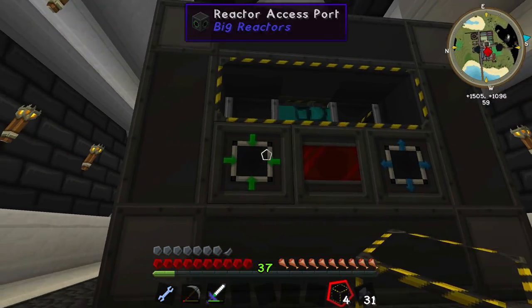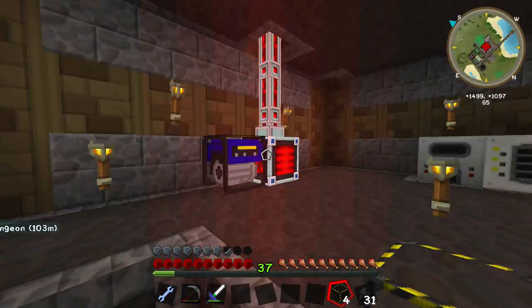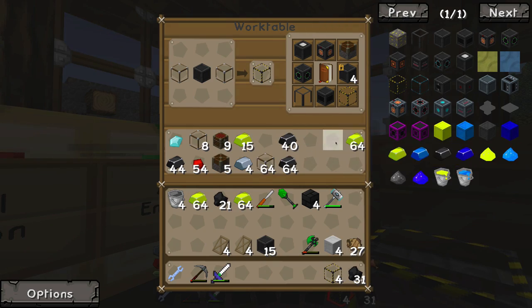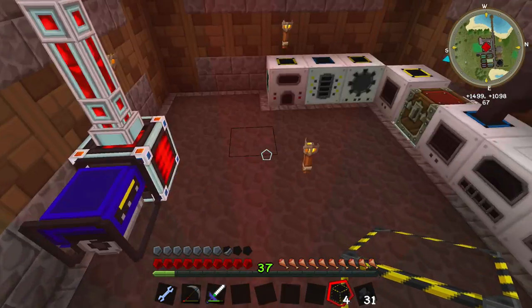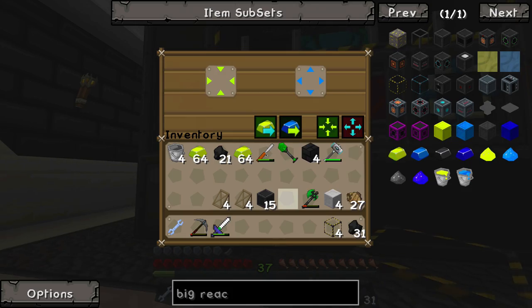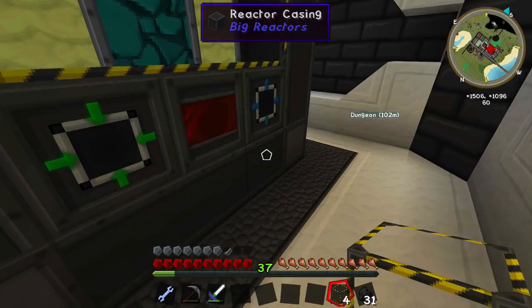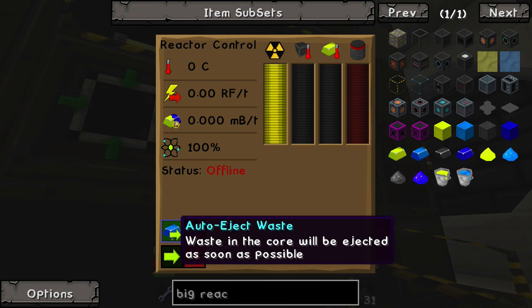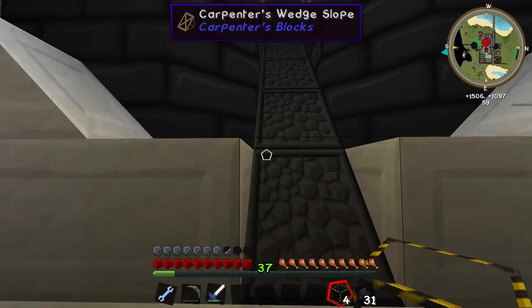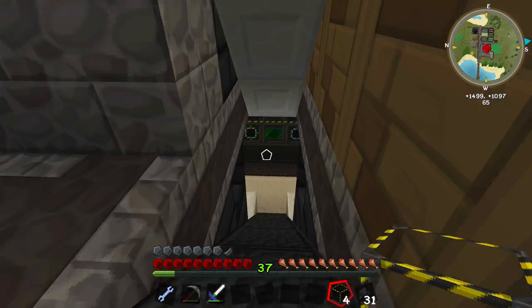That was fairly easy. It looks like I have four left over, and I was almost dead on with my first guesstimate. Let's grab some yellorium — we're going to put some yellorium in the input side; didn't use quite a whole stack. Let's see what this baby is capable of putting out. Oh man, this is quite a power jump — 3,300 RF per tick, as opposed to the paltry 80 that we're putting out right now with this thing. That is amazing.